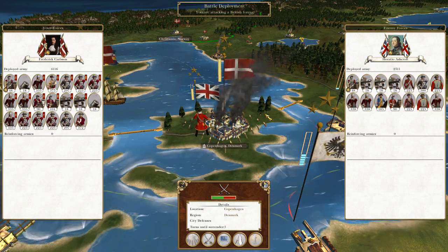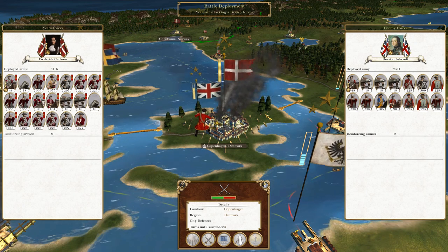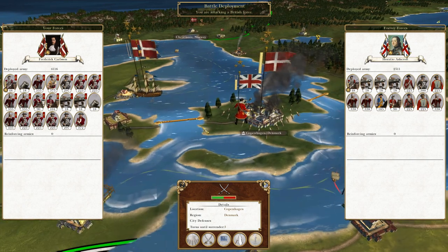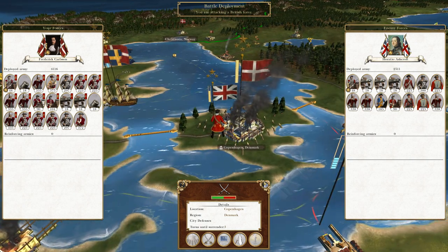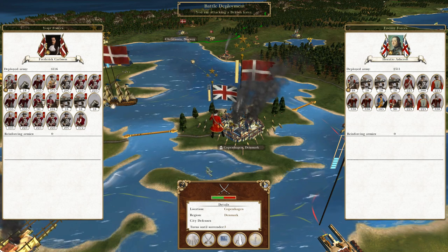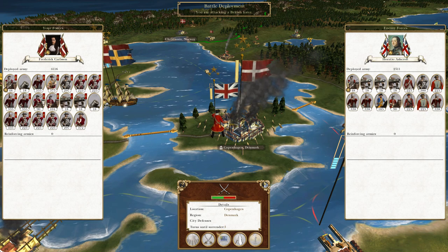What's up guys, this is the Wraithman and I am back to bring you the next episode of my Empire Total War Let's Play as Denmark. So the runoff happened last time - the British laid an army off our shores and they've advanced across to attack us. We are going to sally out because they've laid siege and they haven't assaulted. It would be a terrible shame to just let them attack us. So let's get to it.